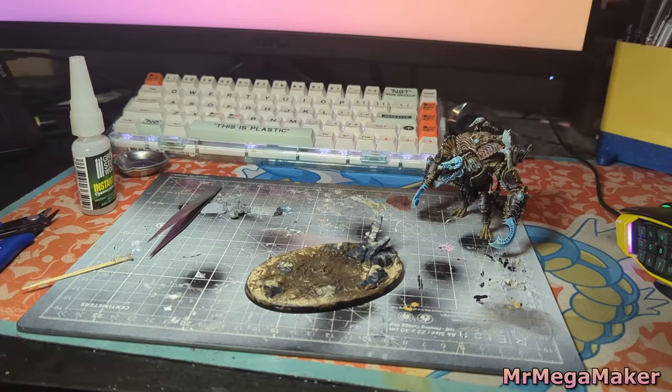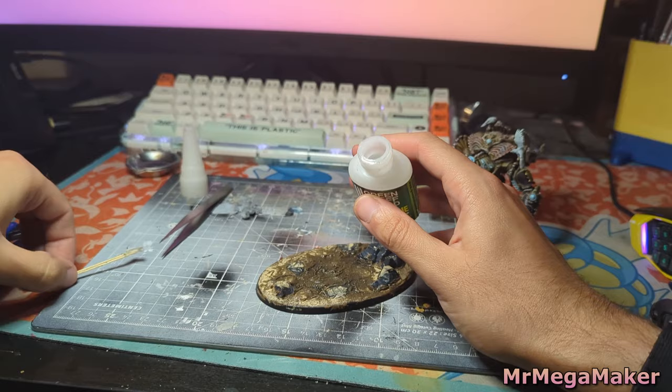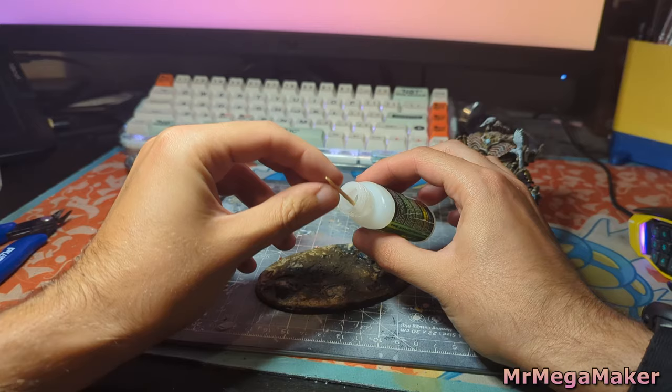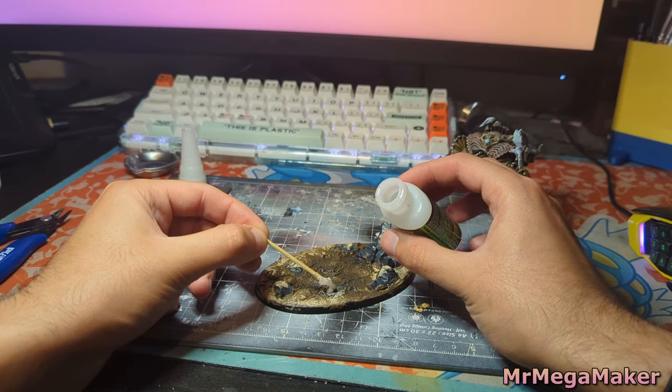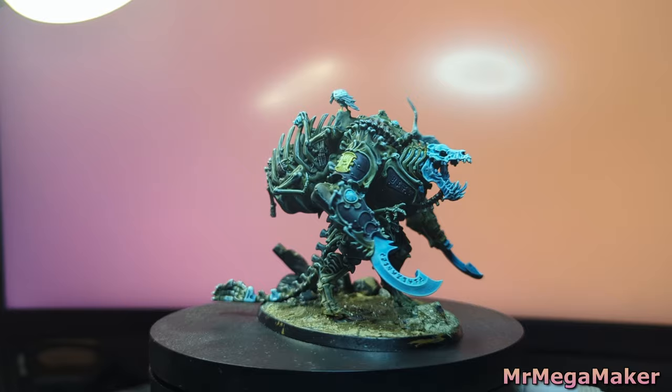Thanks to the foot imprints I made right at the start of building this base, I know exactly where this guy goes. All I have to do is glue into those little foot imprints and he's done — on the base. That makes things a lot easier. And that's this guy done, at least for now.